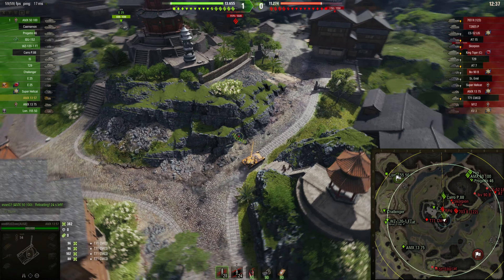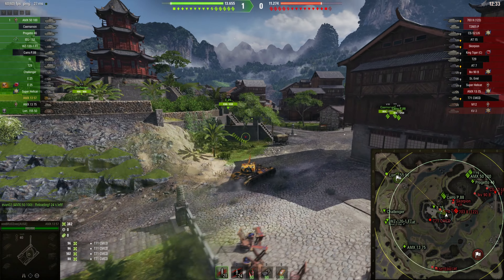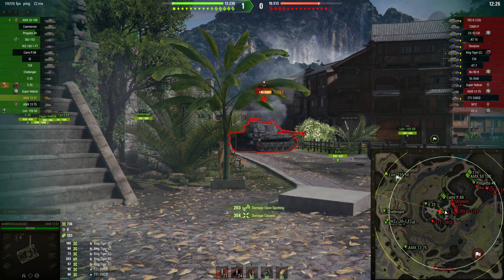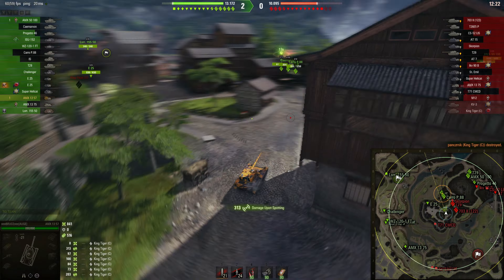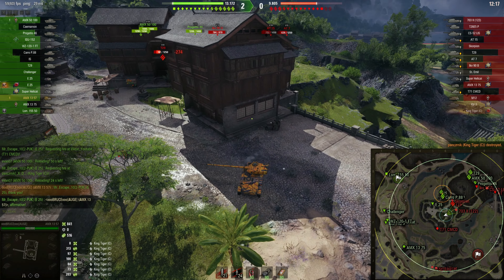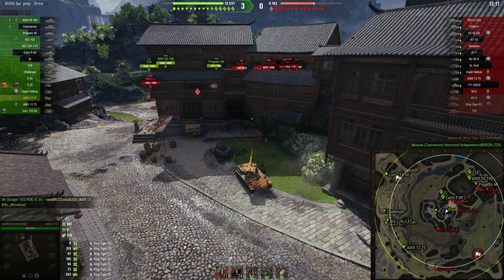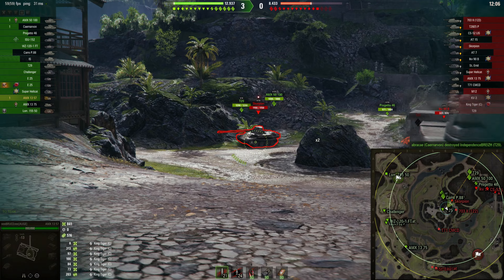The King Tiger is turning toward the E25 — now we need to move out and clip him out: 720 damage and off you go. Look at this — nice! We can finish him off. This is the power of this tank, and I really adore this little 57mm gun. Thanking the E25 for his excellent game plan — now on to the next victim for our eight shots.